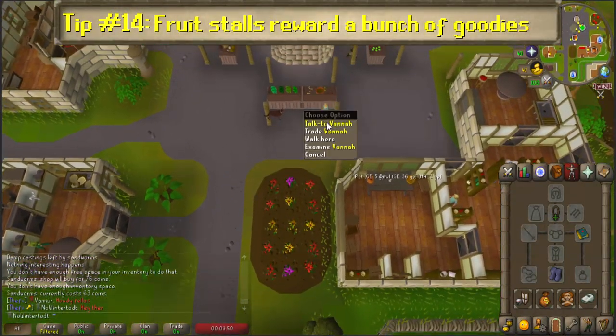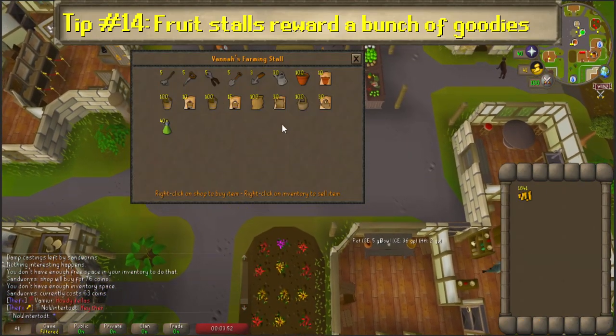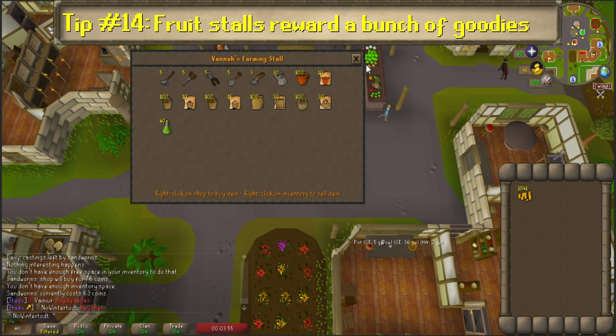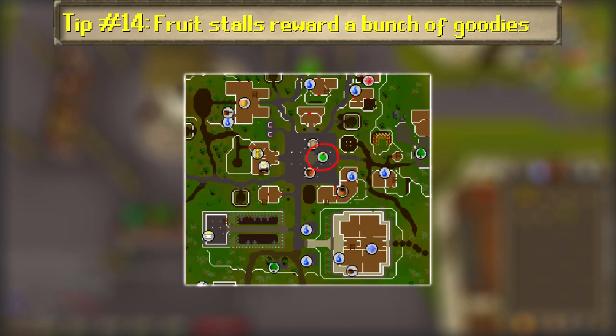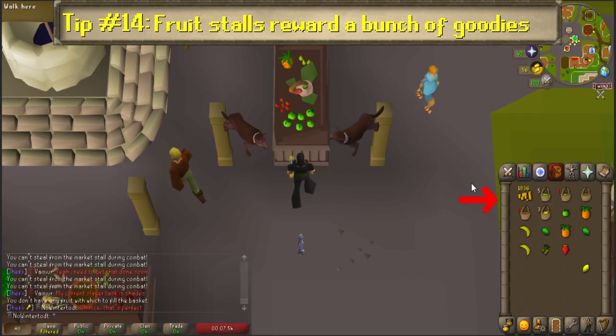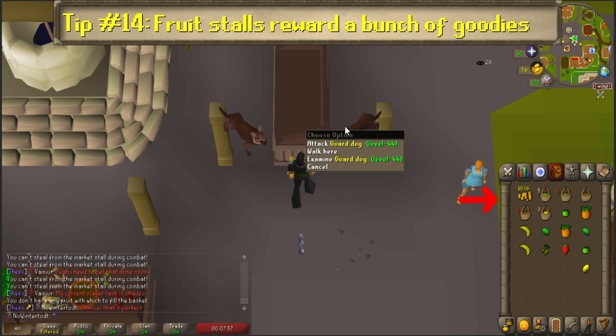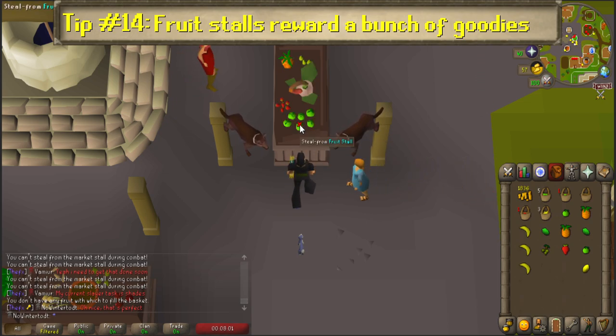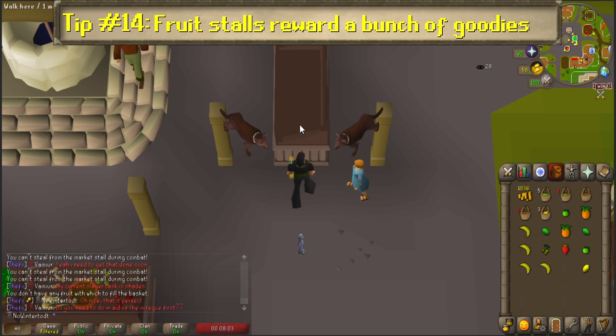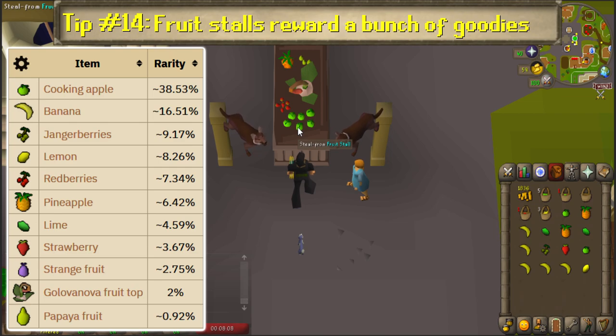Number 14: Fruit stalls reward a bunch of goodies. With the release of Zeah came the advent of fruit stalls, and once you have level 25 thieving as well as 15% Hosidius favor, you can make your way over to the Hosidius town square to steal from the stalls. There's a bank a short distance to the west, and even a farming store nearby that sells baskets, which you can bring several of to store fruit while thieving to extend your trips. While there are two guard dogs in the area, there's a safe spot you can use by blocking both dogs between the wooden posts on either side of the stall.